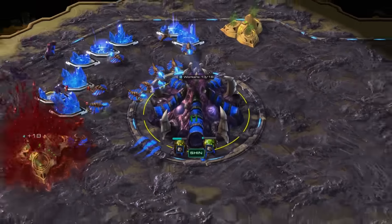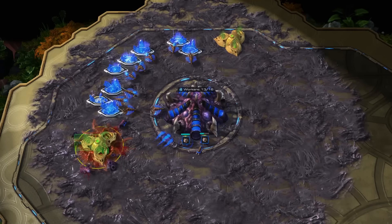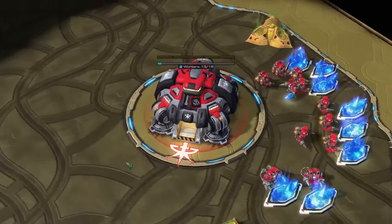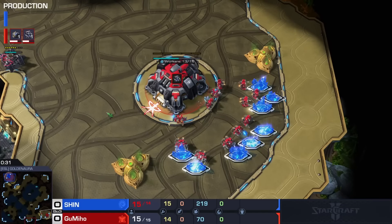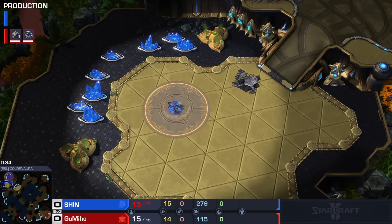We have none other than Shin going for what seems to be a 15 hatch. He had that gas around for a little bit — I thought for a second he was going to keep it, but that would be kind of wild. His opponent in the opposite corner playing with the red Terran pieces — he goes by the name of Gumiho. The towel Terran himself. The Gumi God.